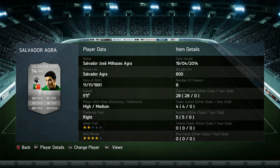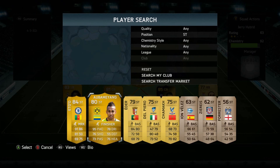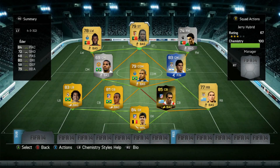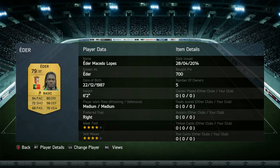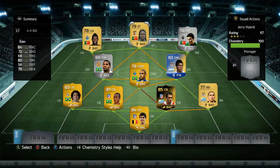Right wing Salvador Agra — Portuguese, high attacking rate, four-star skills, 90 pace, 81 dribbling, 600 coins. And up top, the monster Edder — Portuguese — 84 pace, 80 dribble, 79 headers, 72 shooting, four-star skills, four-star weak foot, 6'2", 700 coins. This team played extremely well overall.